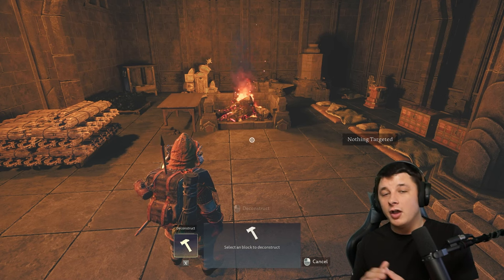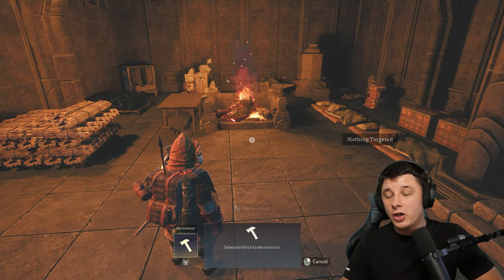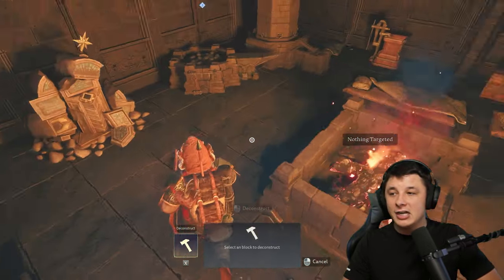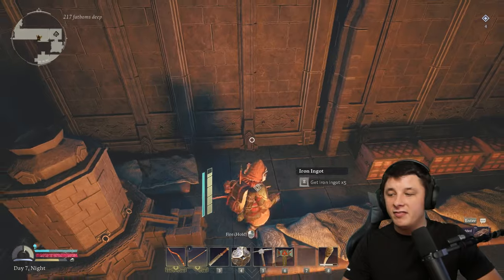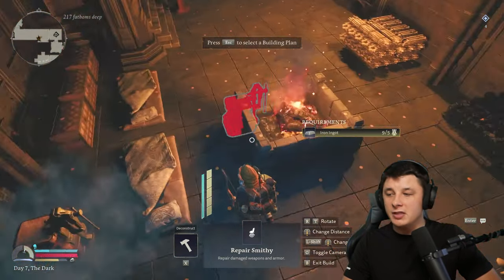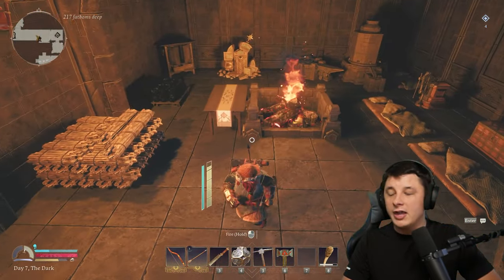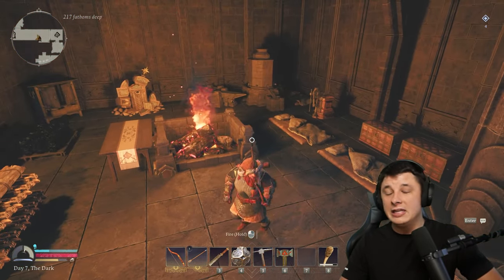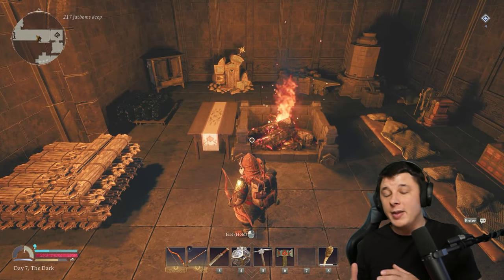One more note on building: we have the deconstruct menu. If you press X on your keyboard, you can go to the deconstruct menu and by clicking we're able to break anything in the area and be refunded 100% of the resources — we got back 10 scrap of wood and five iron ingots there. So you can move things around if you want to, feel free to demolish them and rearrange, or cycle resources. There's no penalty for deconstructing.